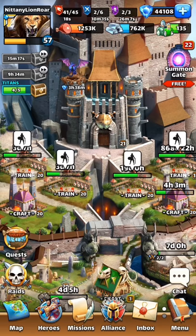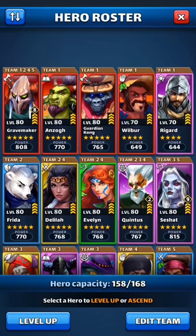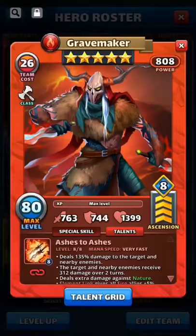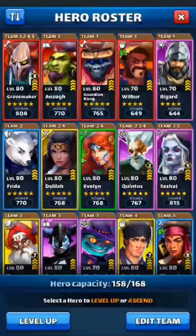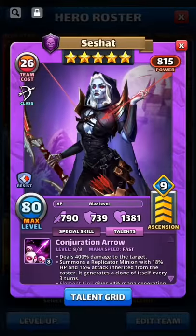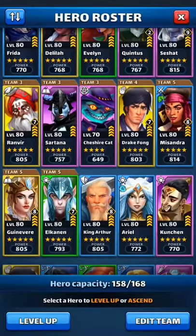After you completely max a hero, you can start putting emblems on them. I already have some heroes with emblems — up to level 8 on Gravemaker in the bottom middle right-hand corner, two on Quintus, and nine on Sashtat. I've been working hard on my heroes.